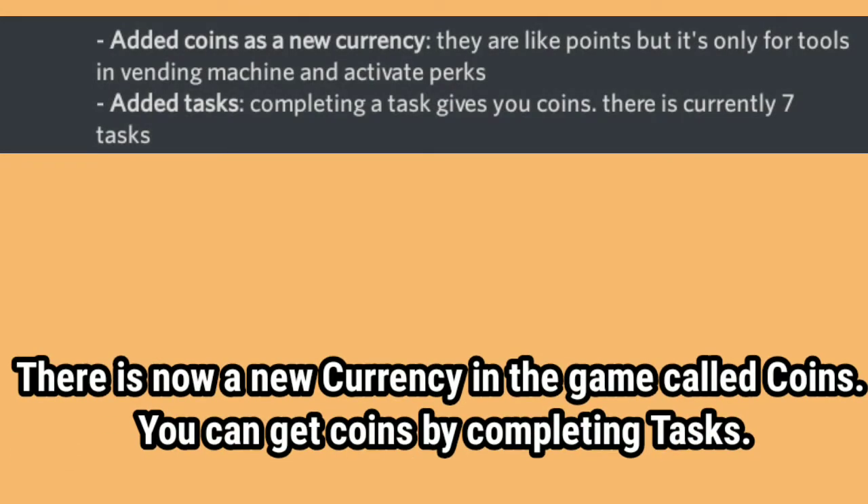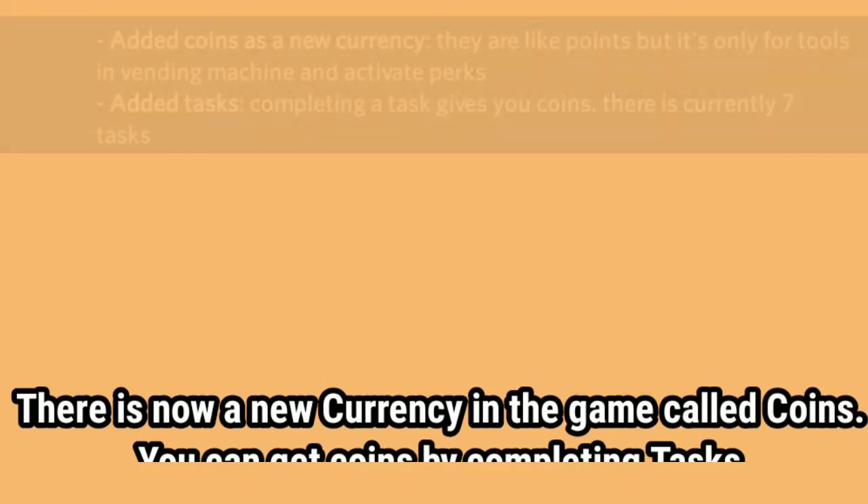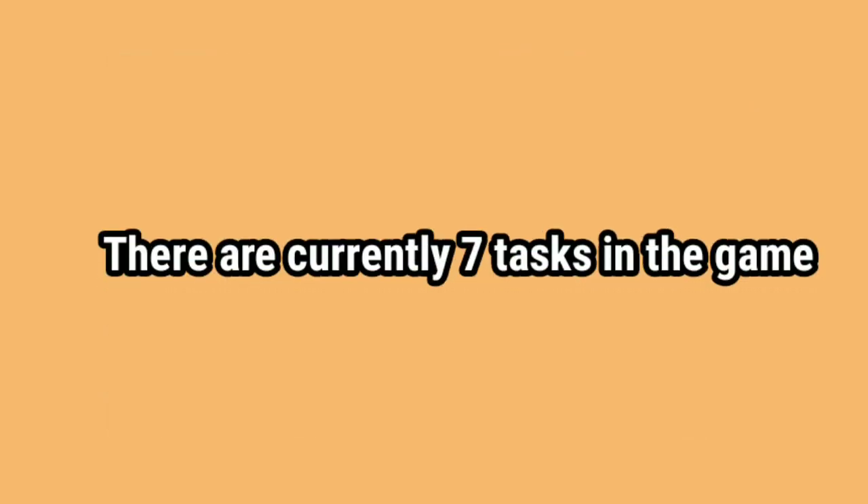There is now a new currency in the game called coins. You can get coins by completing tasks. You can acquire tasks by going up to this guy that is at the shop and he will give you tasks to do. There are currently 7 tasks in the game.